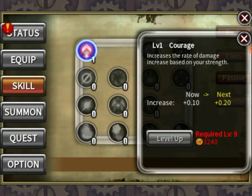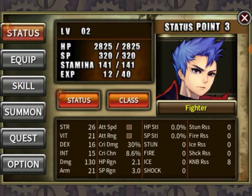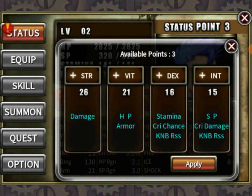Level that up. So you can see we use gold to level up our skills. Go to the stats here. Oh, we got three points — let's go with HP here, Stamina, Crit Chance.